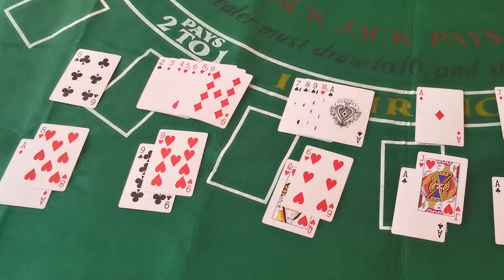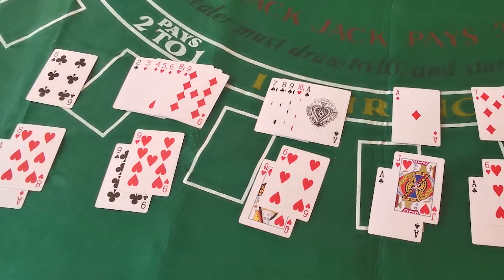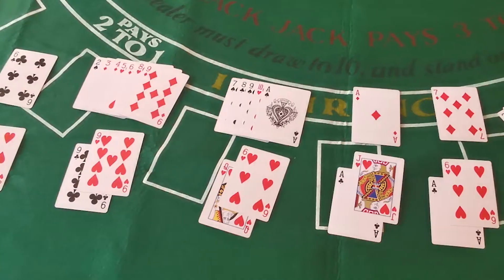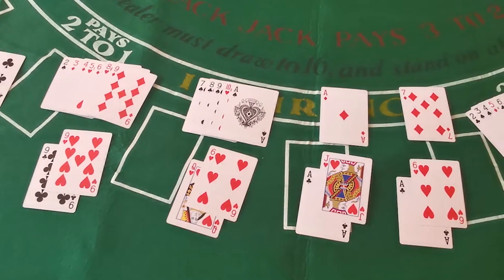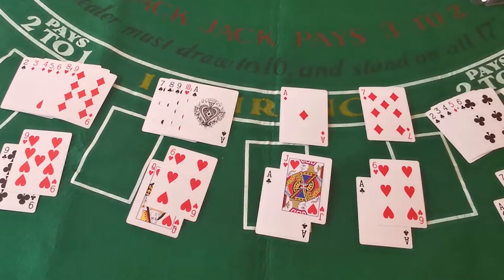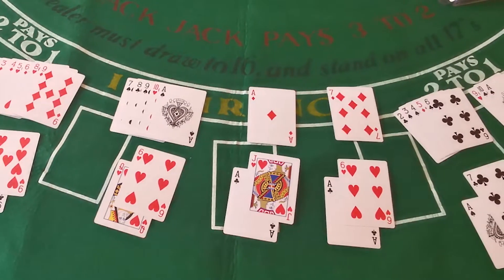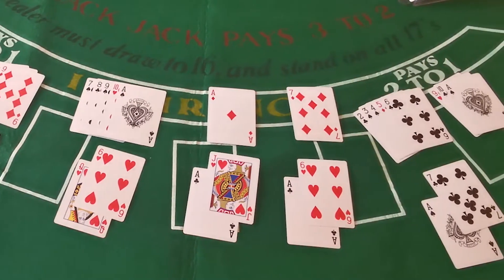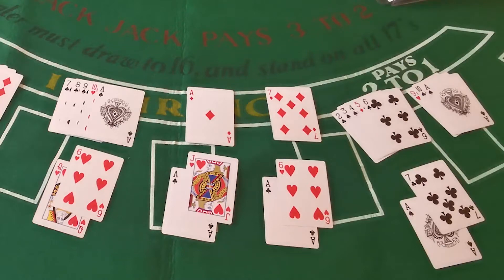Hey everyone, we're back with a quick tutorial on six of the biggest misplayed hands you'll see in a casino. A lot of these are hands where people think they're making the right moves, but what they're actually doing is losing themselves an absolute ton of money. We're going to show you how to do things the right way and save yourself money in the long run. This is about basic strategy — nothing to do with card counting — just getting you to the point where you're losing as little money as possible to a casino. Once you've done that, then you can start to count cards and give yourself an edge.